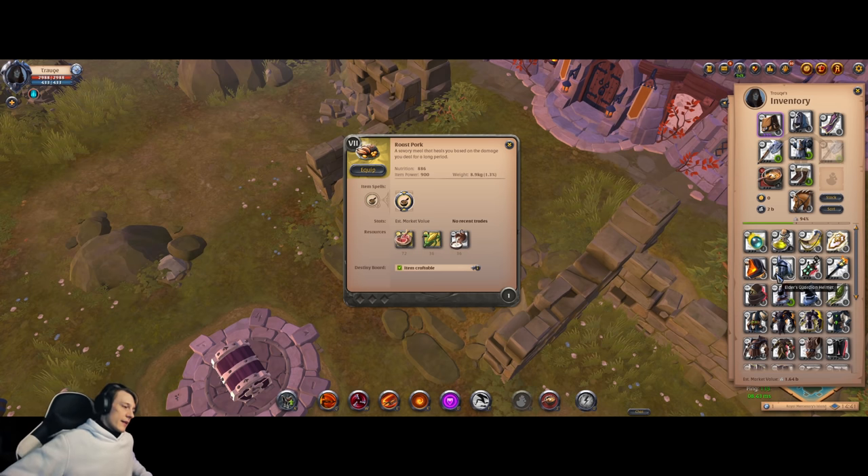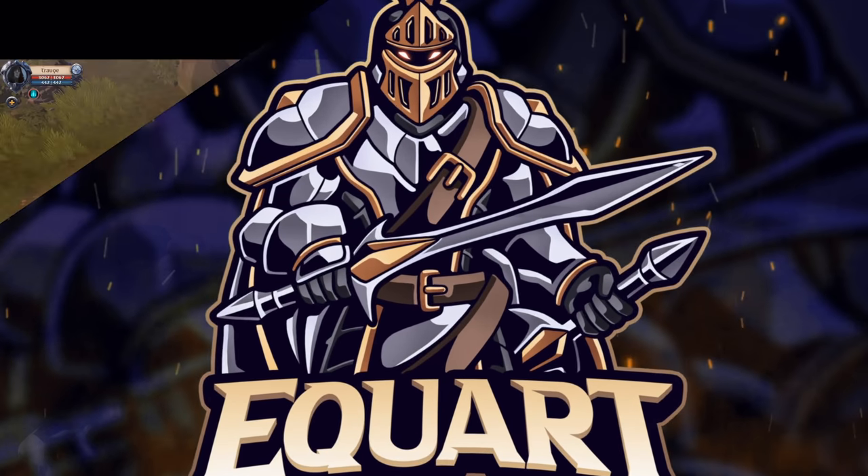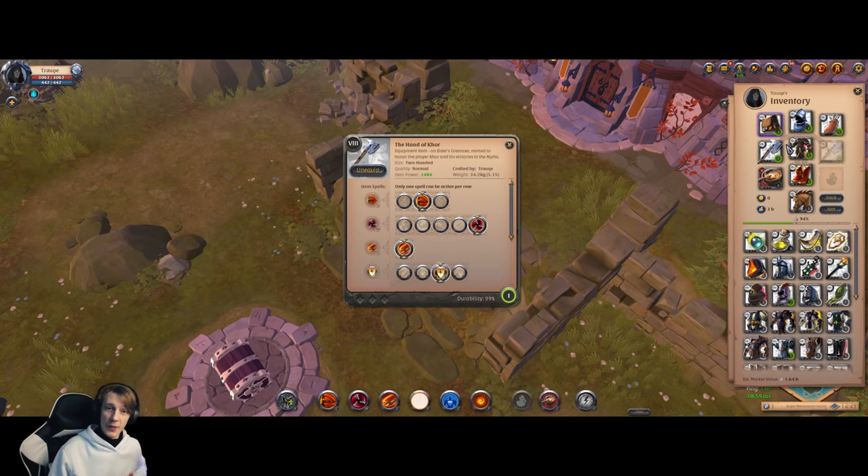About ZVZ with Great Axe: it is not viable at all. You might have seen YouTube videos of someone dealing insane damage with one combo, but it's a suicide build — super fun but super useless. You can deal insane damage but you will die immediately.